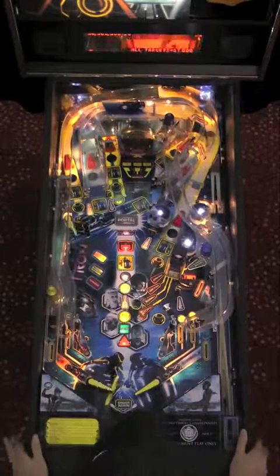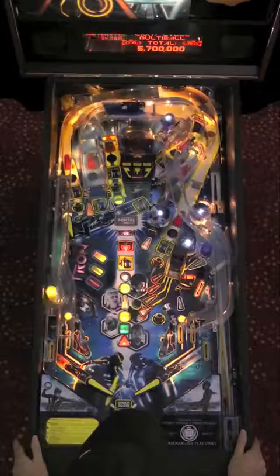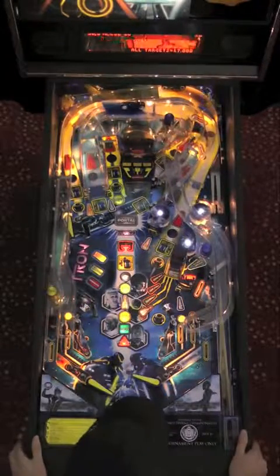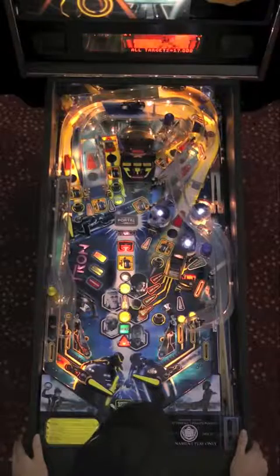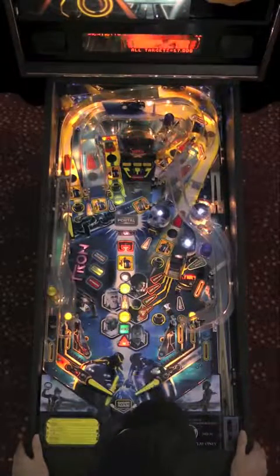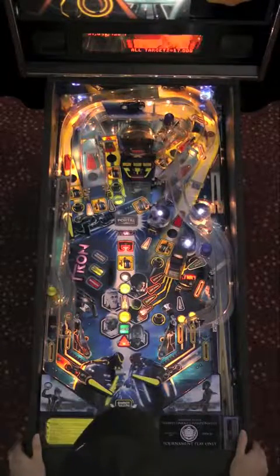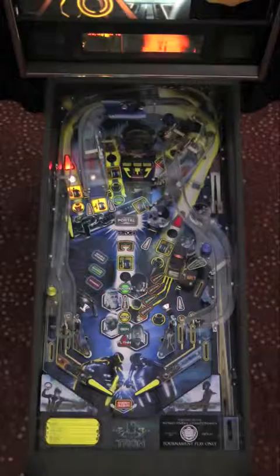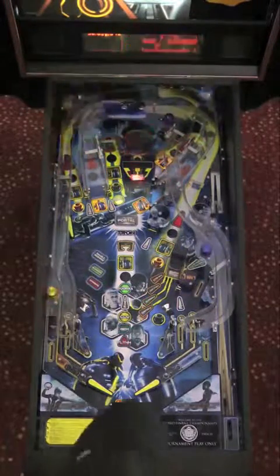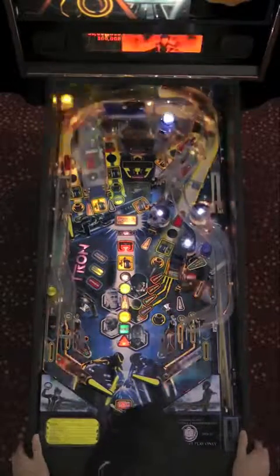Nice save on the right outlane. You don't want to drain when Portal Multiball is lit, and the ball is still out of control. This would be a really tough situation to lose the ball. He's trying to backhand it in for Portal — get control, pass it over, use a bounce pass. Some really fast and loose play for Roy, but it's his style, and it pays off for him here as he starts Portal Multiball.